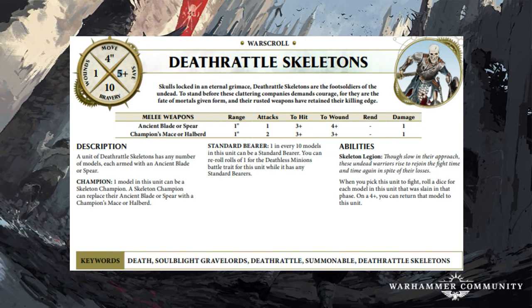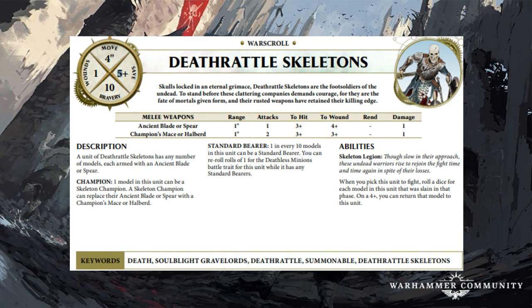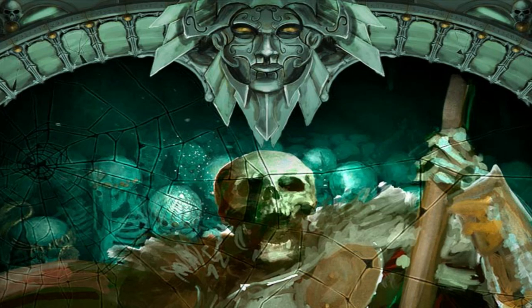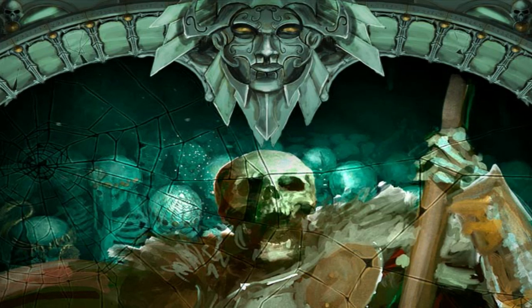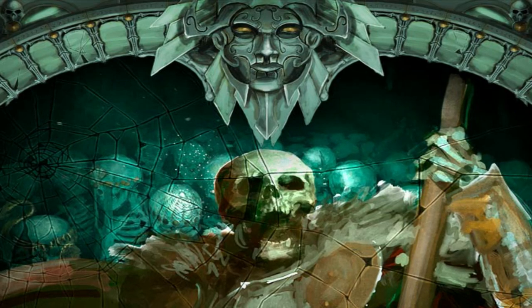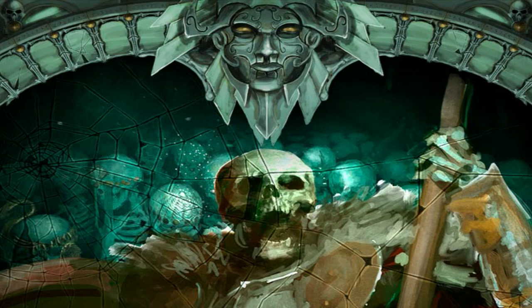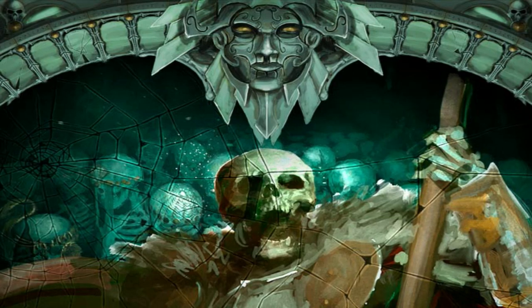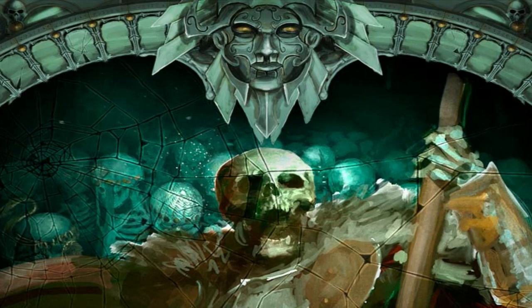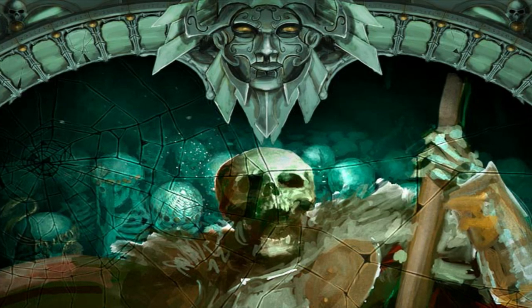The next unit is a bit different — it's an Underworlds warband, the Sepulchral Guard. I think they're worth reviewing as the closest comparison is Death Rattle Skeletons, though they are different. You can only take one unit of them. A bit of lore: the Sepulchral Guard hunt the mirrored city of Shadespire, cursed by Nagash. Led by the Sepulchral Warden — the former Lord-Marshal of the city — they fall upon and slay intruders with unsettling swiftness.